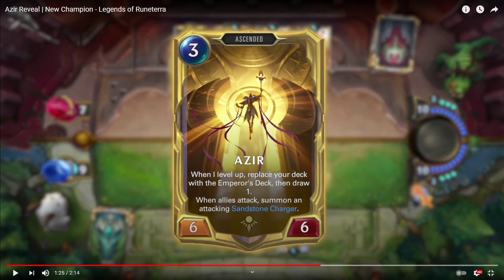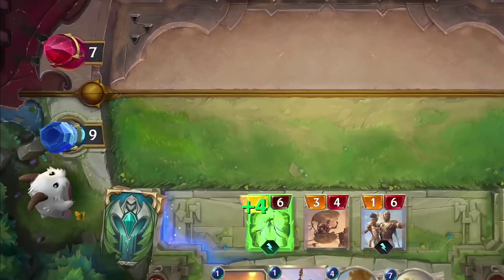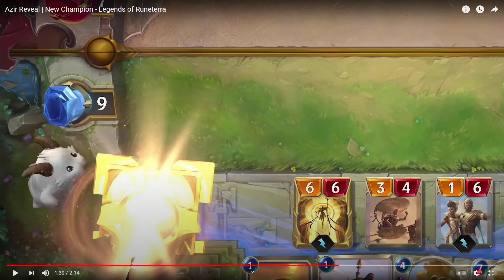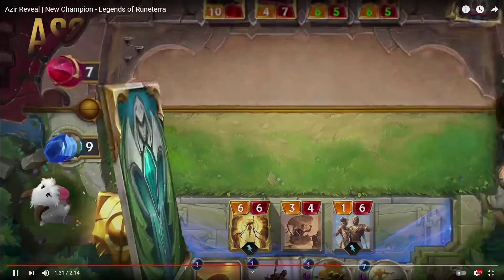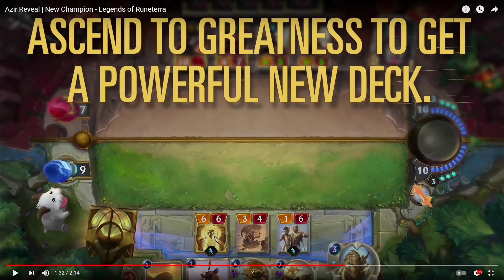For the final level up, Azir becomes a 6/6 — still a 3-cost. When you level up, replace your entire deck with the Emperor's Deck, then draw one card. When allies attack, summon an attacking Sandstone Charger. The Emperor's Deck contains powerful new cards — you ascend to greatness and get a whole new deck.